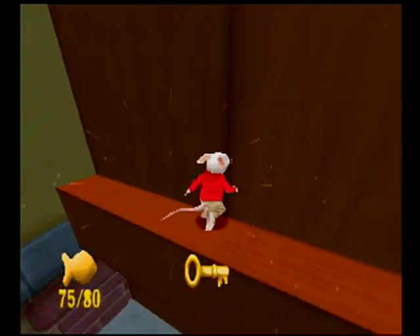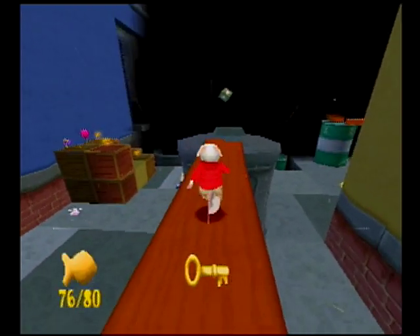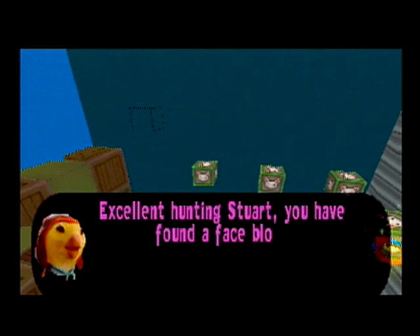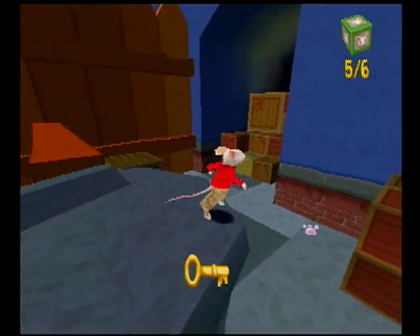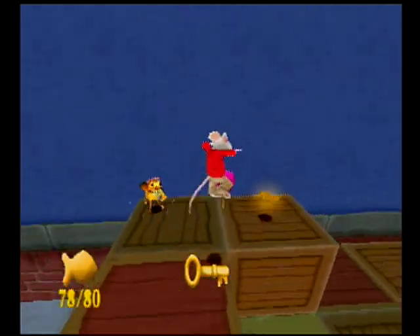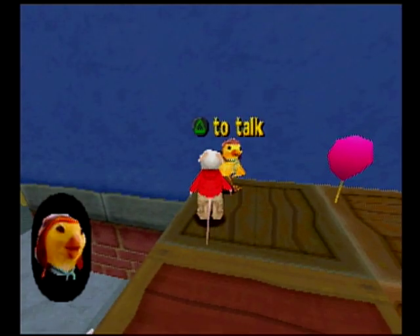Anyways, we've got almost everything. We just need to clean up this room and then head that way for the golden suitcase and the face block room. And it looks like there's another balloon minigame over there. Excellent hunting, Stuart — you have found a face block. Let's try this one out. Blast Biscuit is right there — there's no way I could miss it on the way to the block.